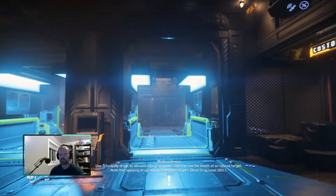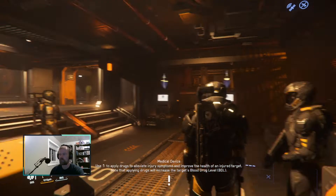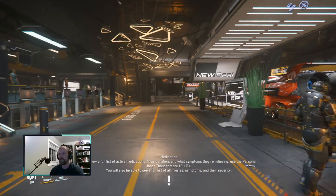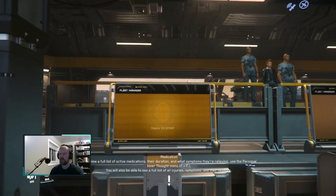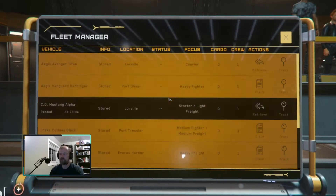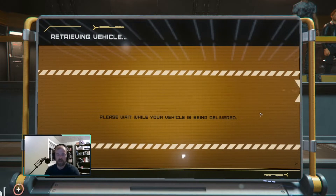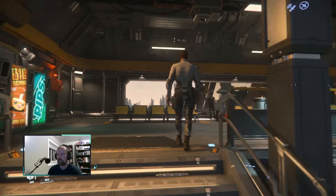Do you remember the cargo rack on the Mustang Alpha that carries cargo? You can go buy stuff at a landing pad and transport like four SCU to another place and sell it, hopefully for a little more. Well they changed that, and now that cargo compartment can carry boxes, and it can carry armor and weapons.